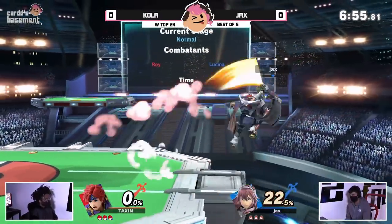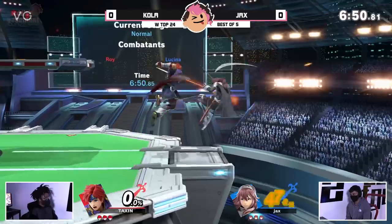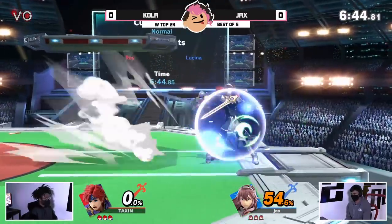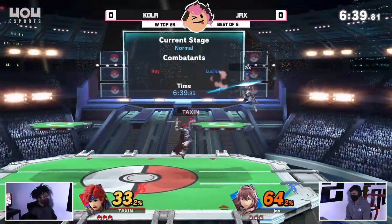But putting Kola in that situation is something else entirely, as he already starts off by doing 41% in a single Nair string. Yeah, that's the Kola classic — Nair, Nair, fair, fair, and you're just already put in the corner. And that's where Kola tries to suffocate you and create that monumental lead that he's so well known for doing.